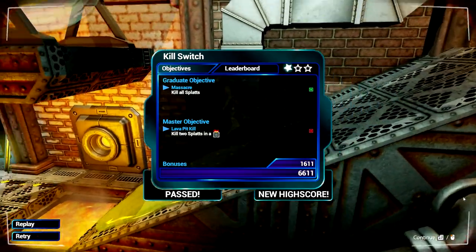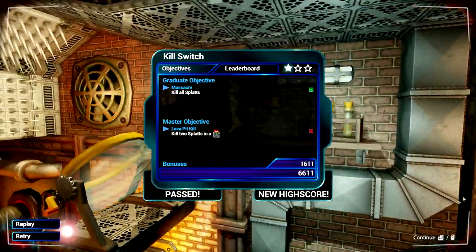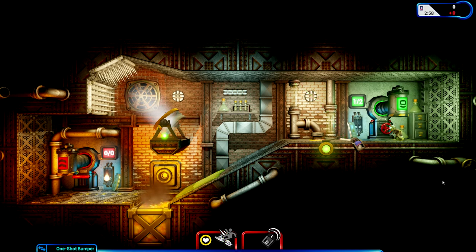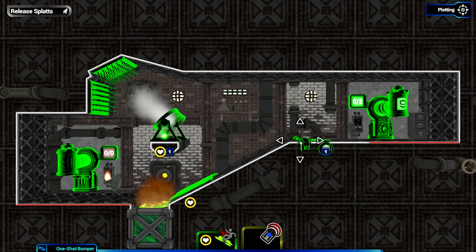But the master objective was that both of them had to get killed in the lava pit. Let's make that happen - we'll just use the bumper to speed things up. We don't actually need the switch because we want to use the lava bath, not the spikes. I've adjusted the bumper angle so splats hit the ceiling and come straight back down. They're getting sucked into the fan though. Wait - I've got it! Because there are two of them they turn the fan off then on again, but if the first one walked over it twice...